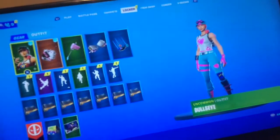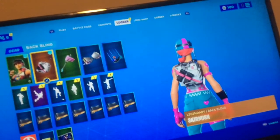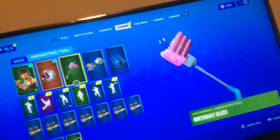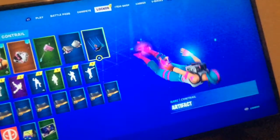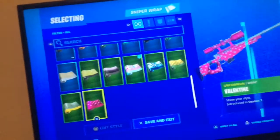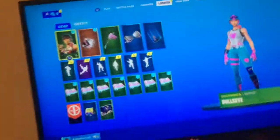For the second combo we have Bullseye with Heart Style, the Skirmish backbling, the Birthday Slice glider, the Getaway Case — I think it's called Big Ball — and one of my favorite pickaxes, the Artifact. The wrap on this one is the Frosted.